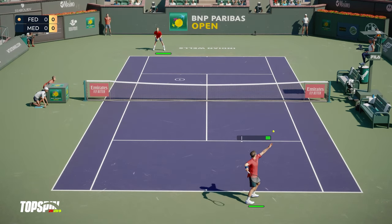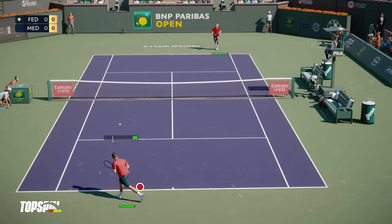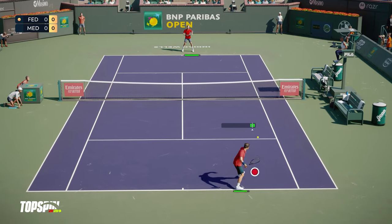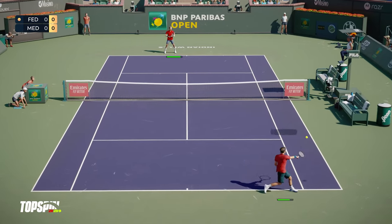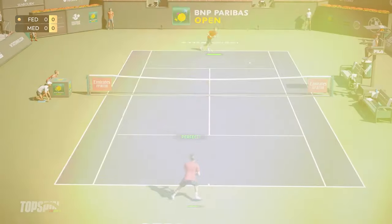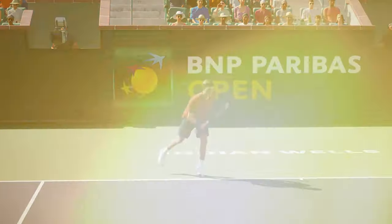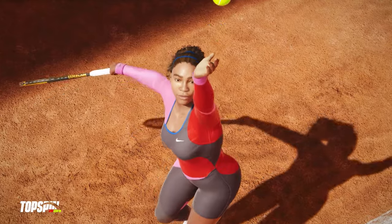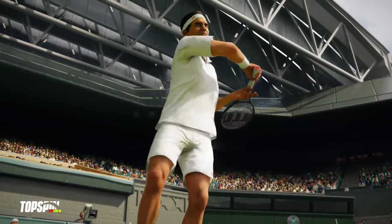Top Spin continues to set the bar in terms of animation quality in tennis games. Top Spin 2K25 is reusing the core gameplay and animations Top Spin 4 players are familiar with and love, and we've done a number of improvements to make it look and feel even better. To name a few, we've added new signature styles. You can see that both Federer and Medvedev have their own custom forehand, backhand, and serve animations. For Federer, we even had the privilege of recording his own animations with him during a motion capture session. We have a lot of other styles that you'll discover when the game comes out, and will continue to add more every season after the game launches.